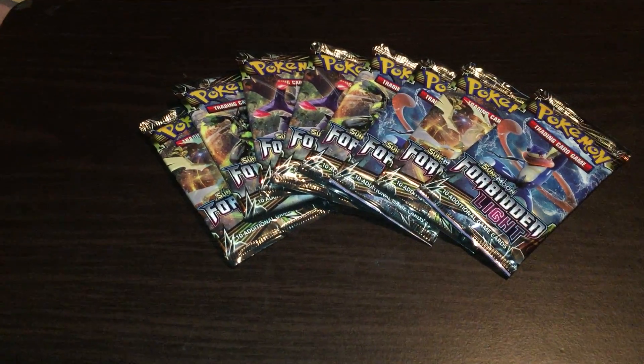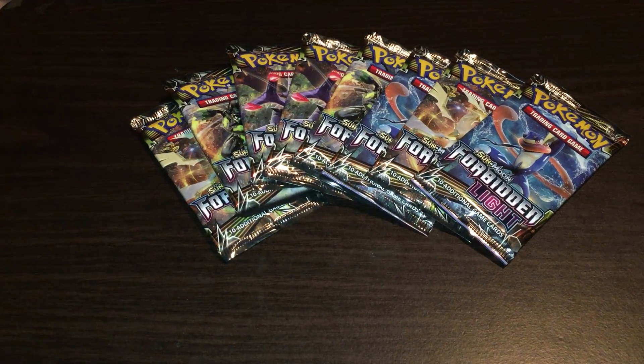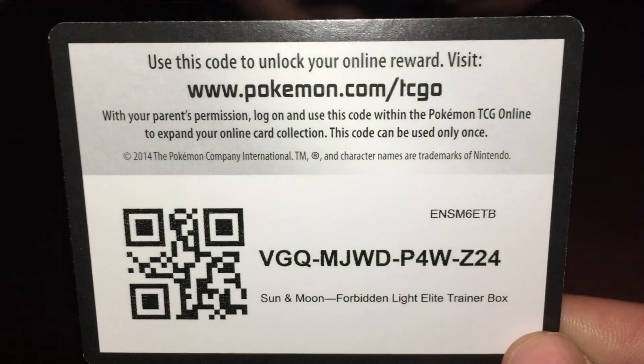What is up everybody! Welcome back to another Pokemon card opening. Today we're doing eight Pokemon Sun and Moon Forbidden Light packs, and here's a code for an Elite Trainer box. Got this at the comic book shop — everything was 20% off, making this about $25. Not bad at all.